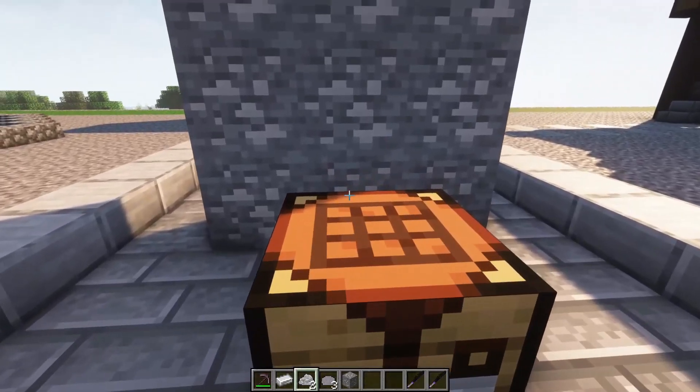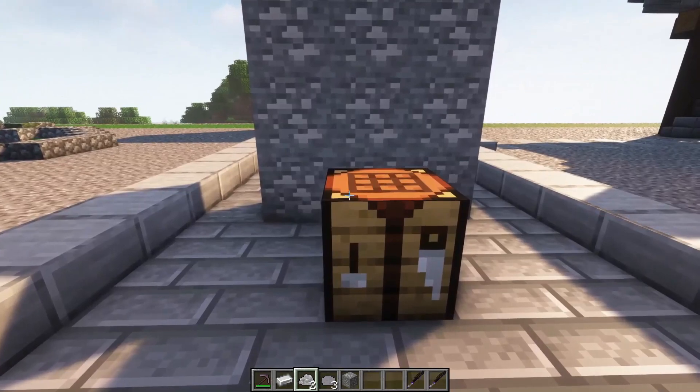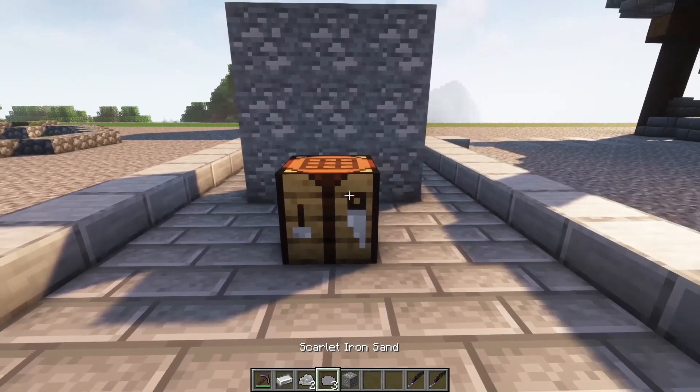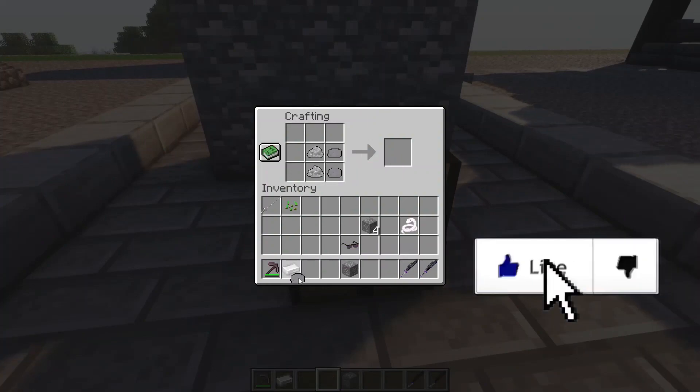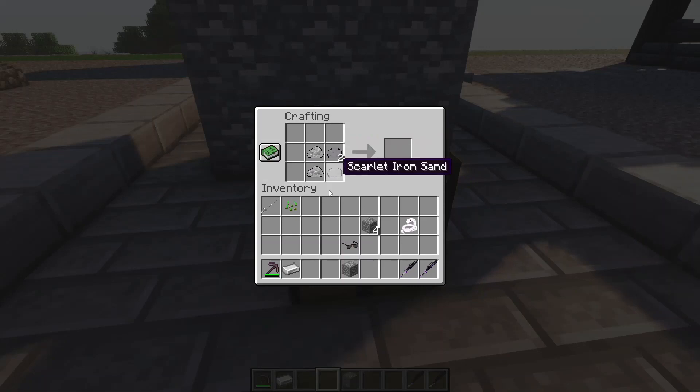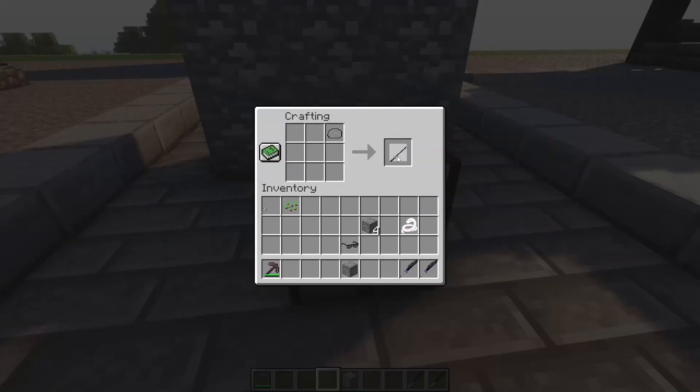First, you need to craft a normal Neutron sword. To craft a normal Neutron sword, you need two Scarlet Ores, two Scarlet Iron Sand, and one Iron Ingot. Then you can just craft it like this — the shape does not matter. And then you will get a normal Neutron sword.